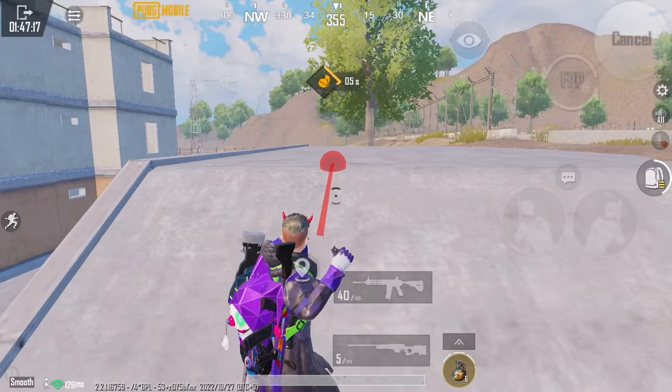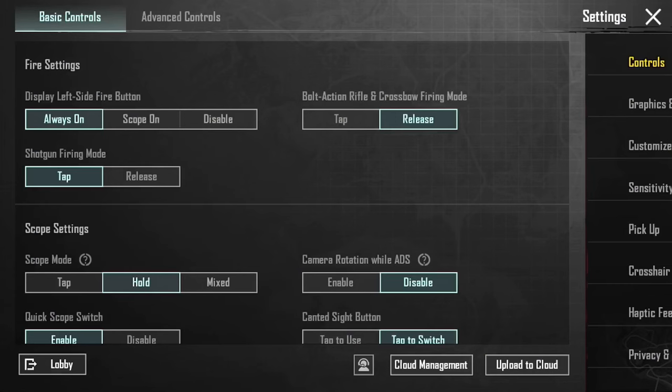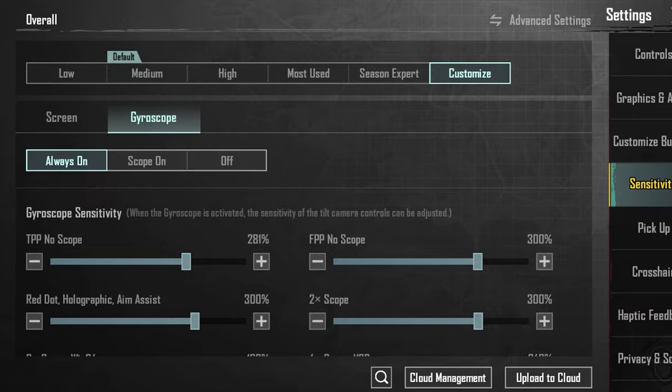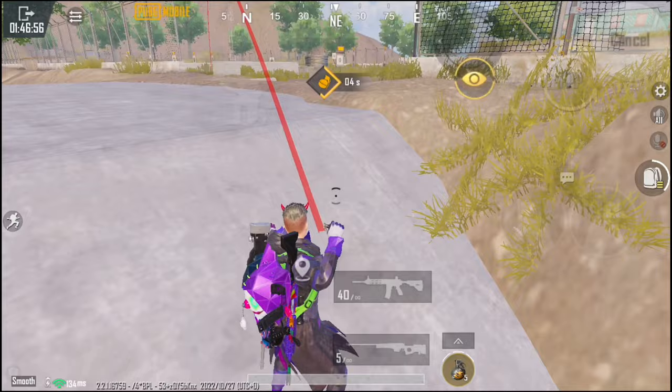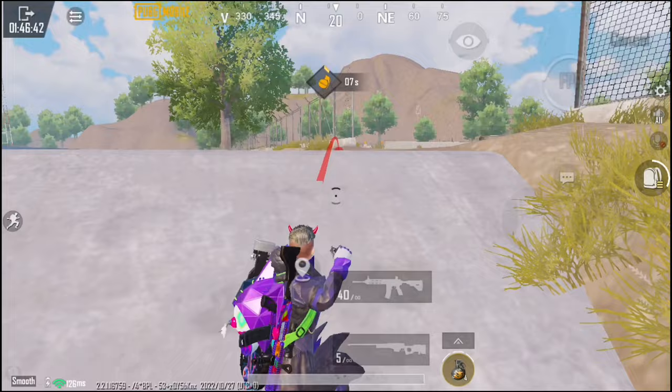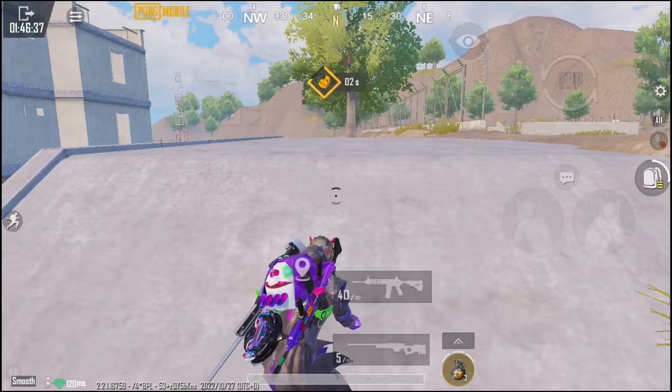To avoid this, first go to the settings and make gyroscope always on. Use the gyroscope to change your distance, and use the I button to change your view. In this way, you can accurately throw your nade to the right destination.